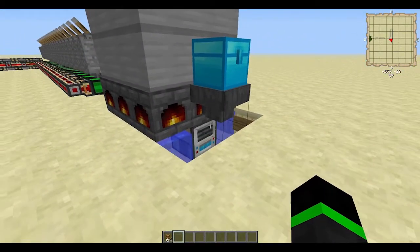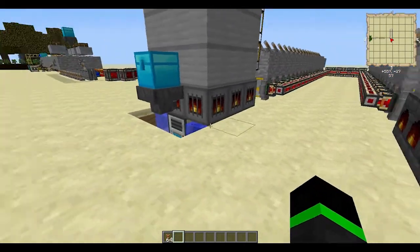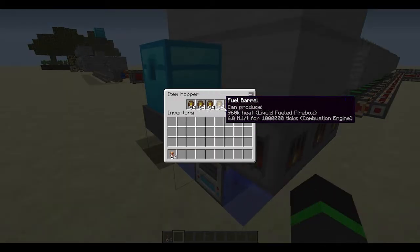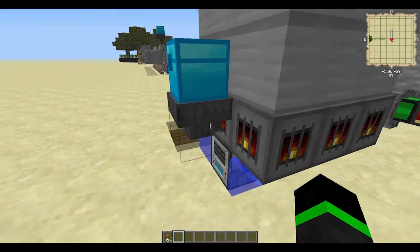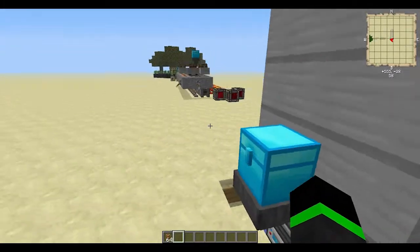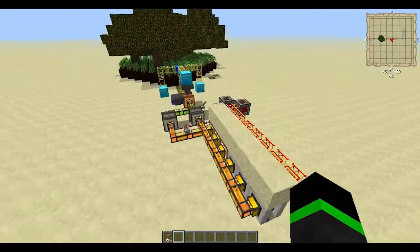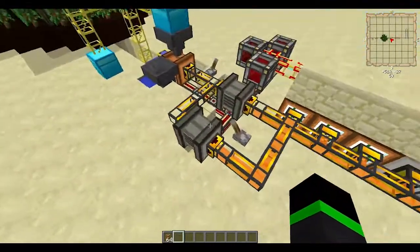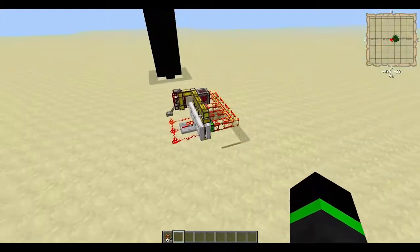So you should have quite a big supply of coal, or peat, before you start. And here you can put in fuel and you can pipe it in, or use barrels like I'm doing right now. And of course you can create that fuel like this, or like this.